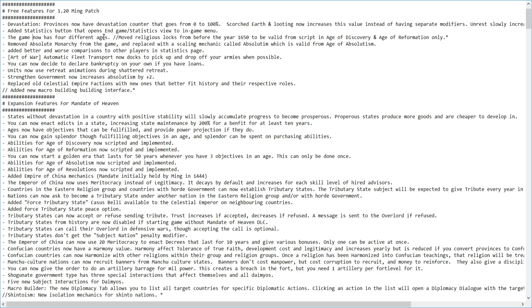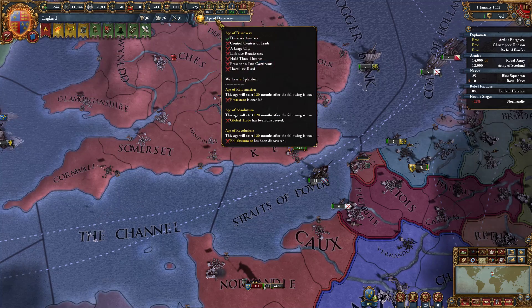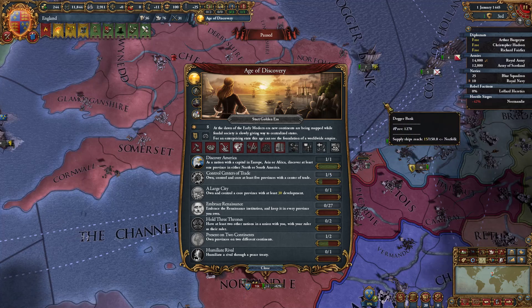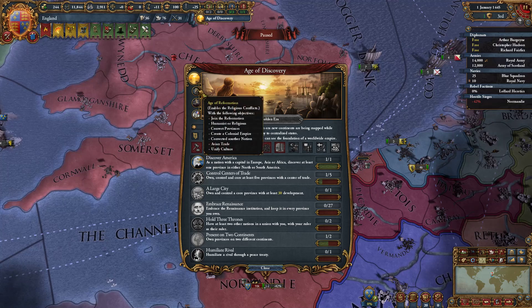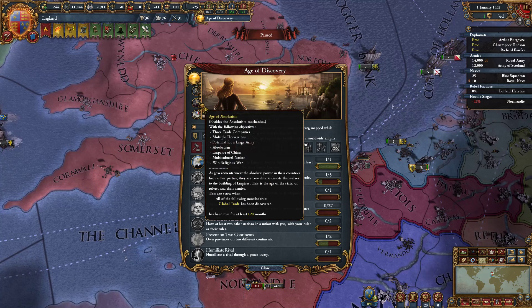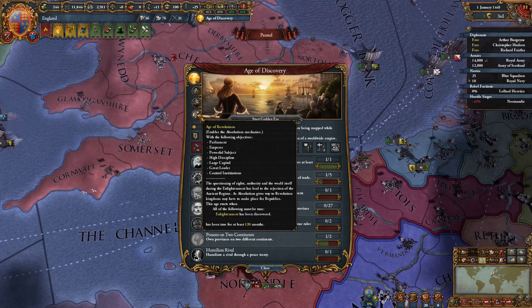The game now has 4 different ages. They've moved religious locks from before the year 1650 to be valid from the Age of Discovery and Age of Reformation only. You start in the Age of Discovery. You get the Age of Reformation 10 years after Protestantism spawns. You get the Age of Absolutism 10 years after Global Trade spawns. And you get the Age of Revolution 10 years after the Enlightenment spawns.